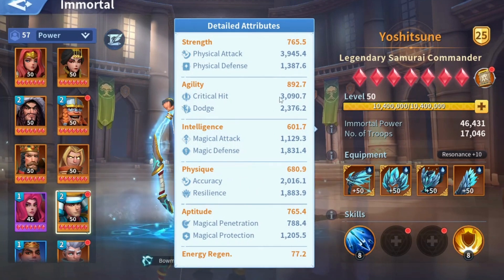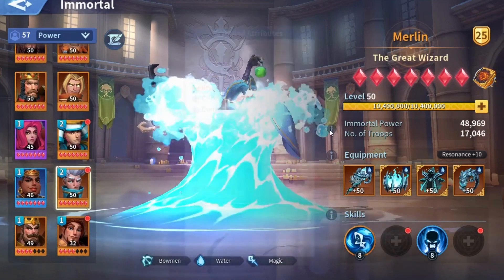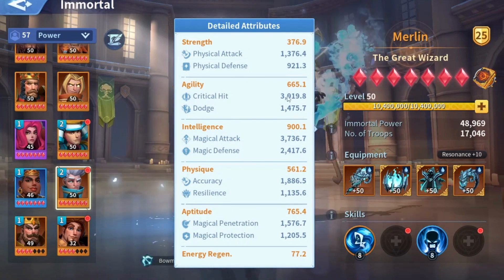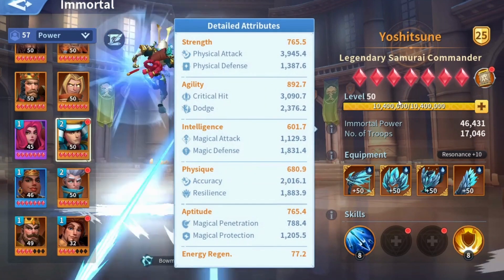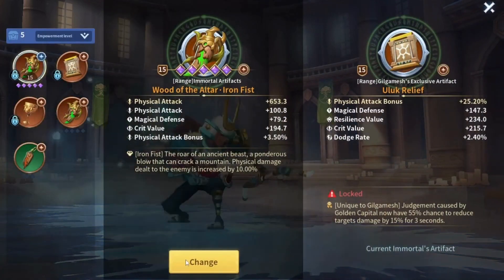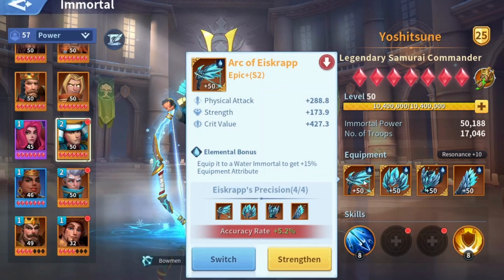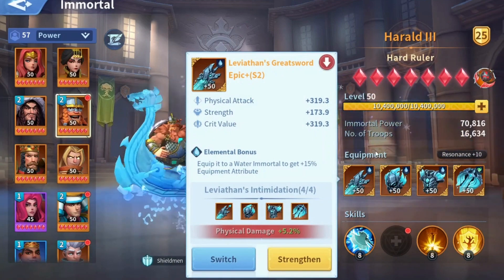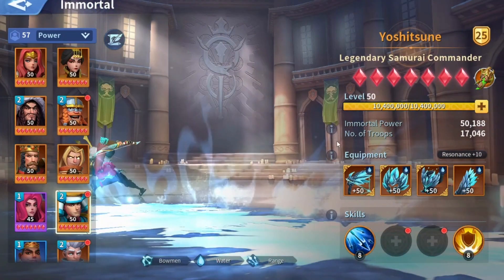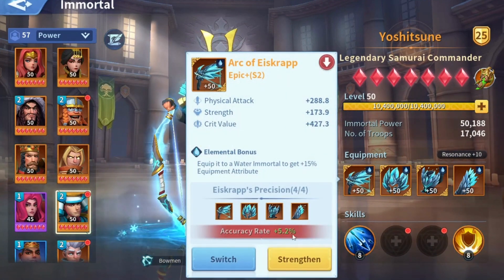As for the special attribute, I don't think ranged immortals have a high critical hit — not as high as a mage. I have almost 4000 critical hit on my Merlin here, so compared to Yoshi it's not as high. Even though he gets crit value from his weapons and accuracy rate from his set, his critical hit is still not that high.